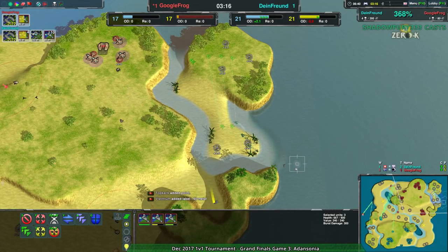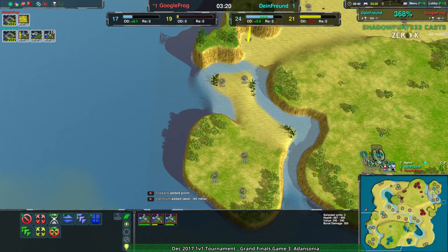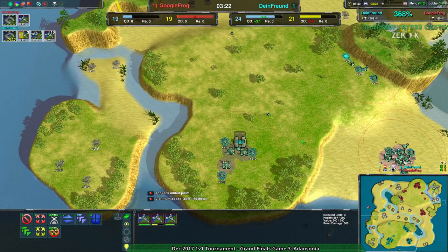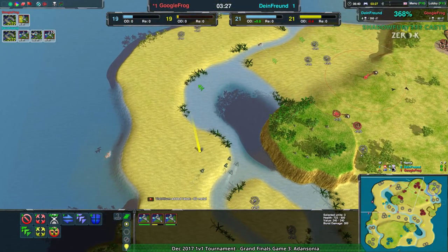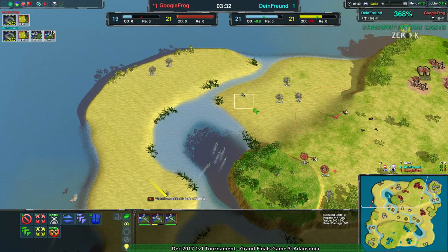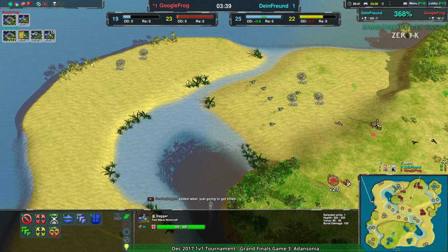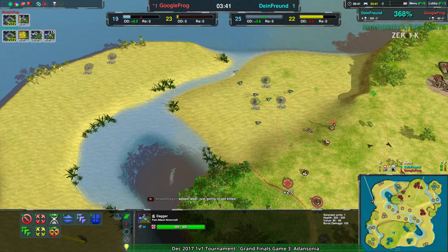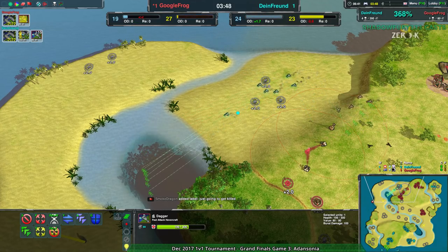Getting out value off of the hovercraft, off of the daggers. Finding that Google Frog does not have anything expanding over to the northeast. Same with Dimefriend finding that the southwest is also similarly unexplored. So really, Dimefriend is at a slight advantage. Mostly, they're managing to get a lot of hits off on these daggers — getting a lot of straggler daggers, and that is going to be a problem. Going forward, that's going to make it difficult for Google Frog to get back, because economic advantage plus attrition advantage is obviously what you want, that's how you win.